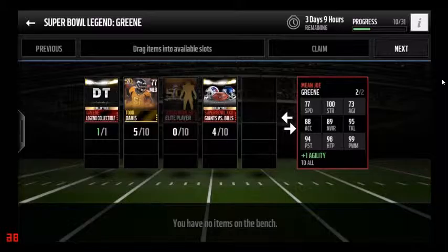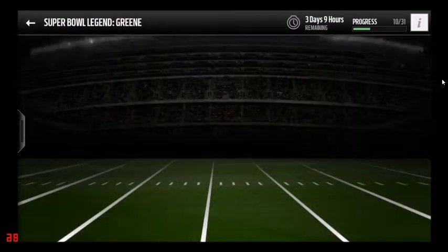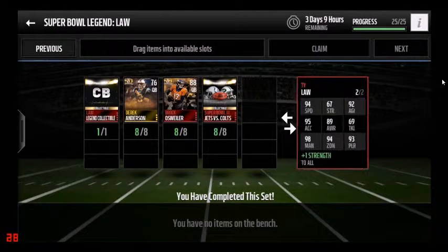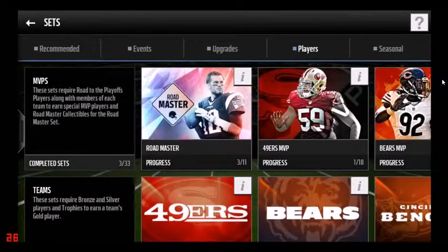Mean Joe Green gives plus one agility to the whole team, which I don't really understand because he has terrible agility, but he's still a really cool 99 overall card. I already got the Ty Law Legend — look at those stats: 98 man coverage, 93 player action, 94 zone. That is one sick card.